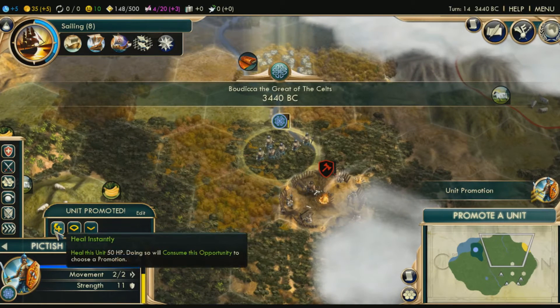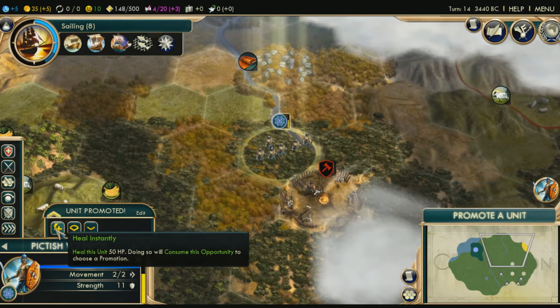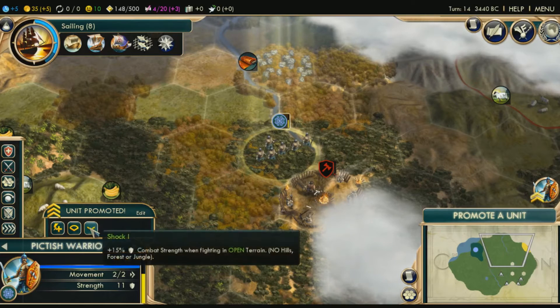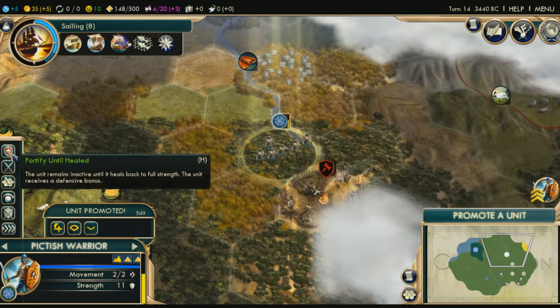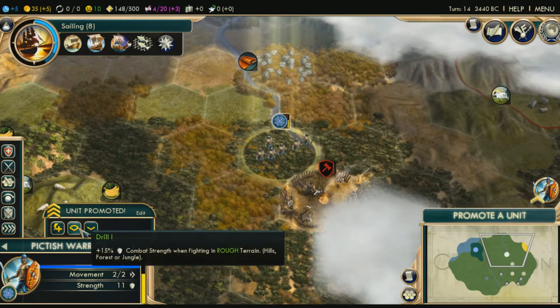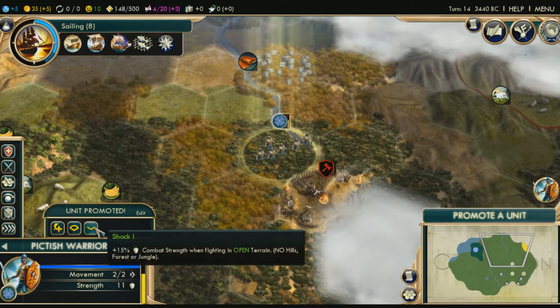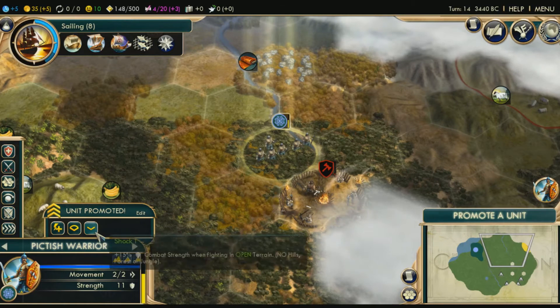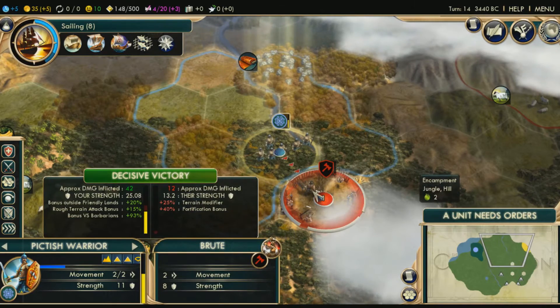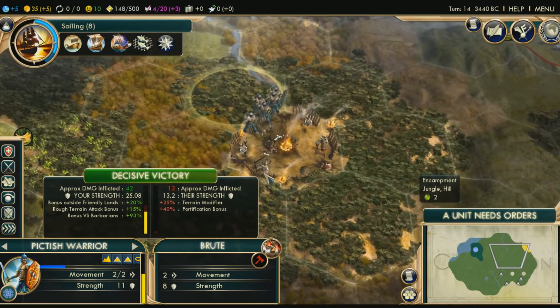Alright, we got promoted. Basically this is to heal instantly — I usually don't use that unless it's a scout in battle. When you're just promoted, you don't use this unless you really have to, because these promotions are a lot more useful in the future and you can just heal by yourself over time. This is drill — plus 15% combat strength when fighting in rough terrain like hills, forest, or jungle. This is shock — 15% combat strength when fighting in open terrain. Right now I'm in a forest and they're on a mountain, so we're going to use drill to help us out. Alright, so we got him — after you capture a barbarian encampment you get a little prize, sometimes a unit, sometimes gold. Right now I got gold.